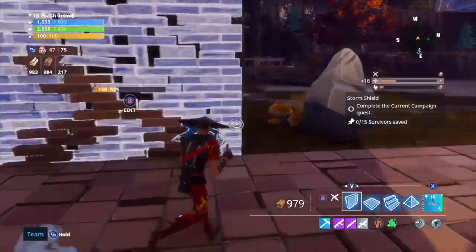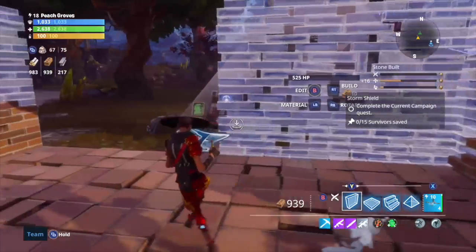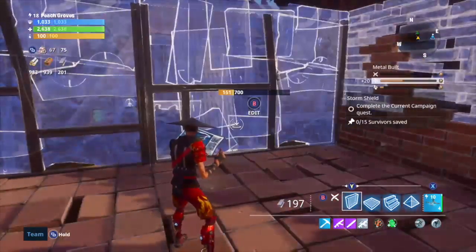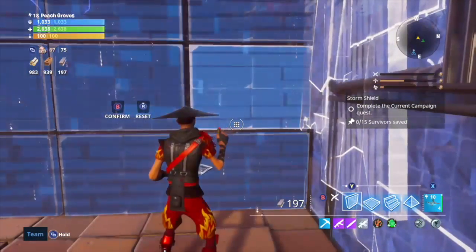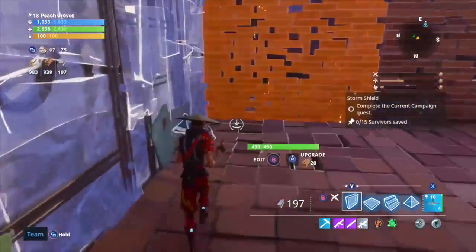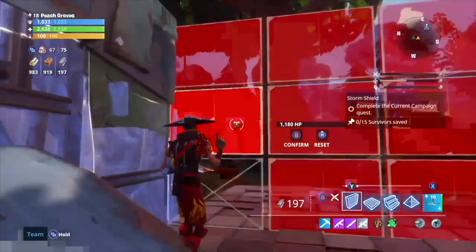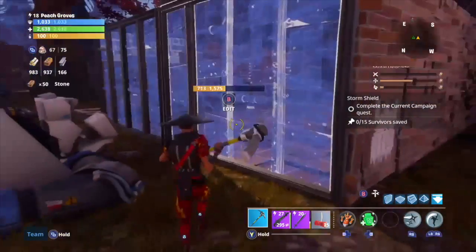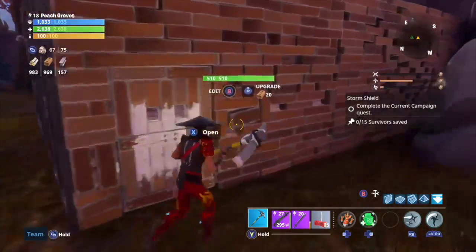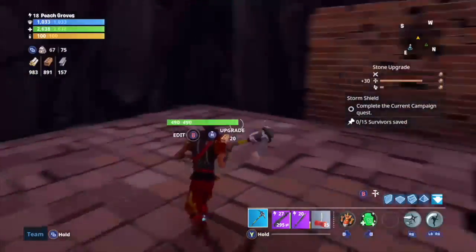We don't need a wall there because the natural layout will block it, but we do need one here, one here, and one here. These ones we're gonna close with metal because we really don't want them getting through here. We need access to the area so we'll take those two out. We're gonna reinforce these walls because we still need to make sure the enemies can't get through.